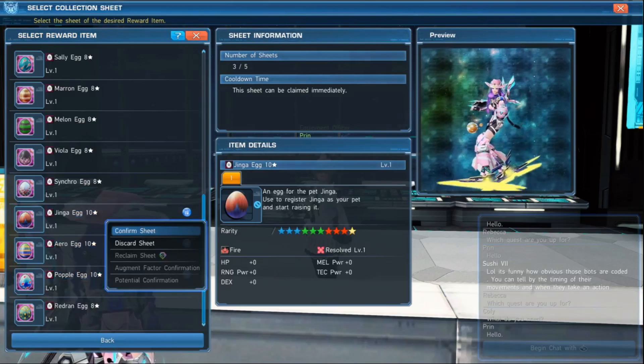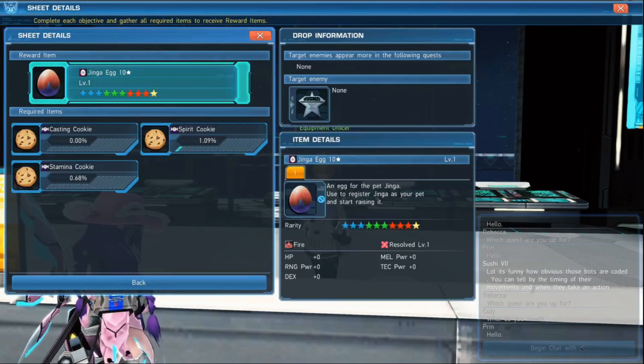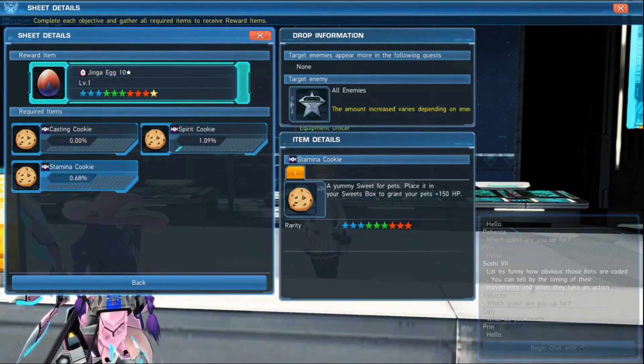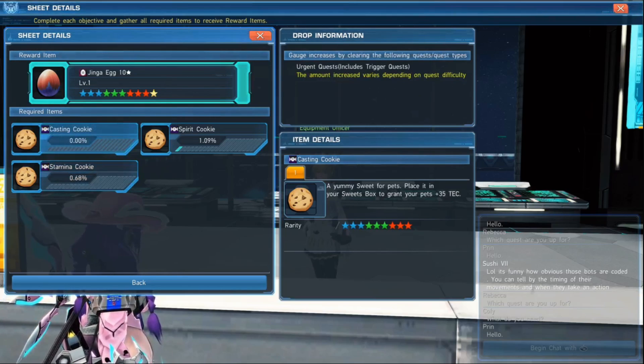So if we click one of these like the Jenga egg and go to the confirm sheet, it's going to show you that the Jenga egg is the reward item, and then there are three required items that you must obtain in order to be rewarded that egg. You can't just obtain these items as drops — you have to complete the gauges by running certain quests.